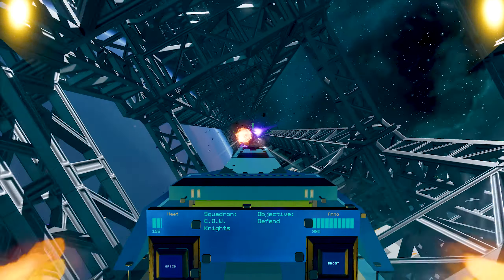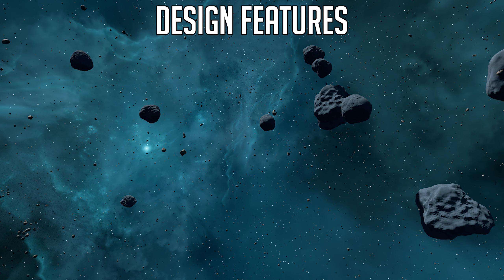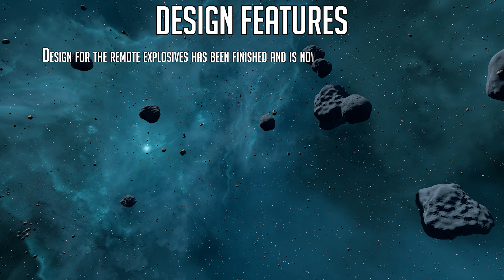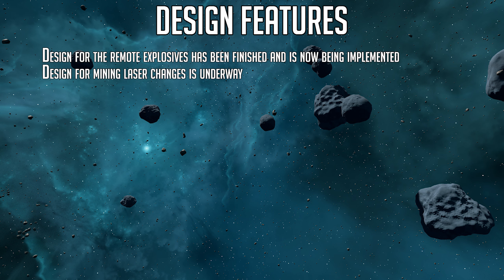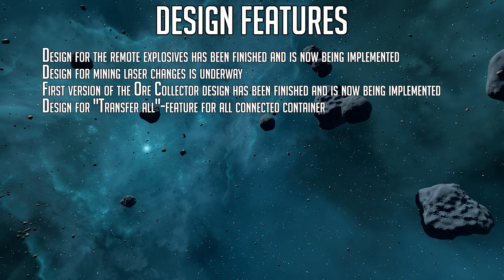I hope that gives you something to think about on the topic. Feel free to disagree and discuss in the comments. Now onto the progress report. The main design features worked on last week: design for remote explosives has finished and is now being implemented. Design for the mining laser changes is underway. First version of the ore collector design has been finished and is now being implemented — this ore collector is very likely going to be the ship-based one we have all been waiting on.